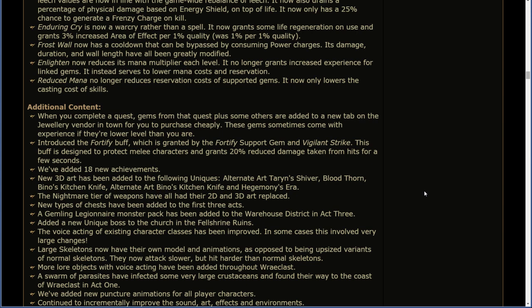New 3D art has been added to the following uniques: Alternate art Taryn's Shiver, Bloodthorn, Vito's Kitchen Knife, Alternate Art Vino's Kitchen Knife, and Hegemony's Era. The nightmare tier of weapons have all had their 2D and 3D art replaced. New types of chests have been added to the first three acts. A Gemling Legionnaire monster pack has been added to the Warehouse District in Act 3. Added a new unique boss to the church in the Fell Shrine Ruins. The voice acting of existing character classes has been improved — or in the case of the Duelist, destroyed. Large skeletons now have their own models and animations, as opposed to being upsized variants of normal skeletons. They now attack slower but hit harder. More lore objects with voice acting have been added throughout Wraeclast. A swarm of parasites have infected some very large crustaceans and found their way to the coast of Wraeclast in Act 1. We've added new puncture animations for all player characters.